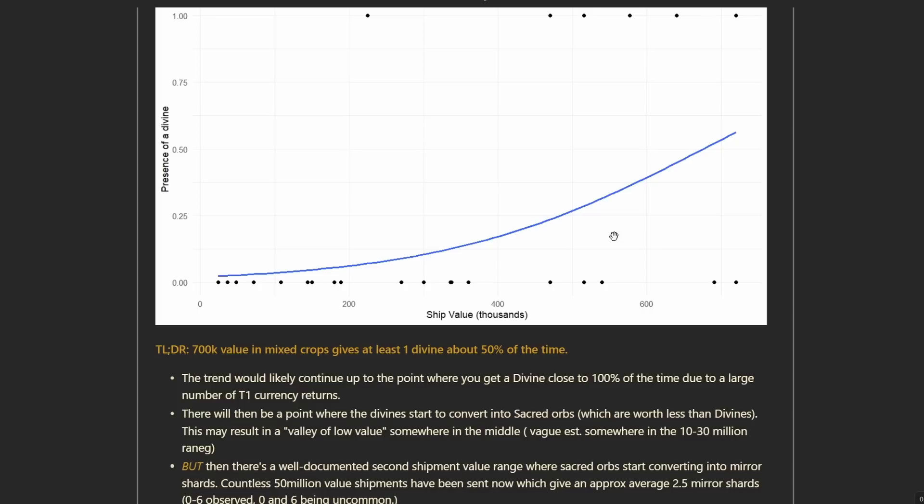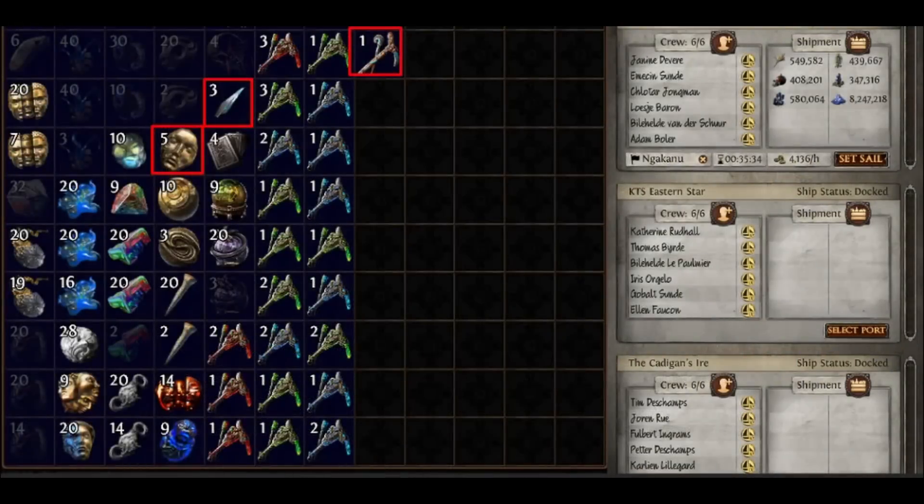If you wanted consistent returns, you might want to send something like one, two, or three million value shipments. But there will be a point where divines — because of the quality roll-up system that we know exists — start to convert into sacred orbs, which are worth substantially less than divines. They're worth like 30k each but they're rarer, and those are what divines kind of get upgraded into, it seems. We've seen evidence of this from people sending mid 20 million-ish shipments, or even some 50 million shipments, where people aren't getting a ton of divines because they're getting rolled up into sacreds and then into mirror shards.